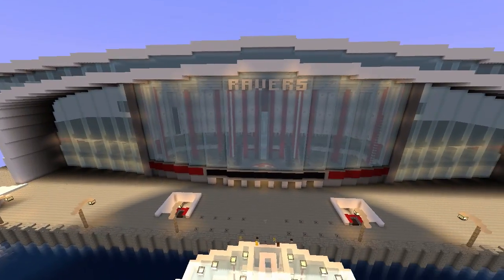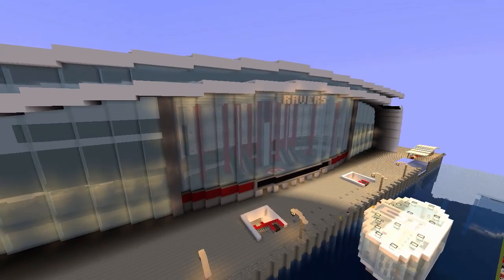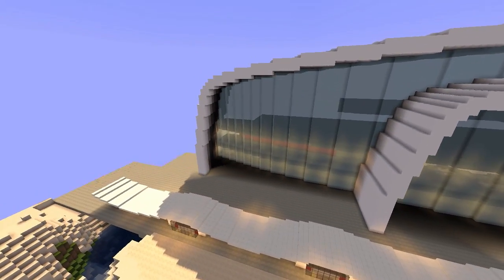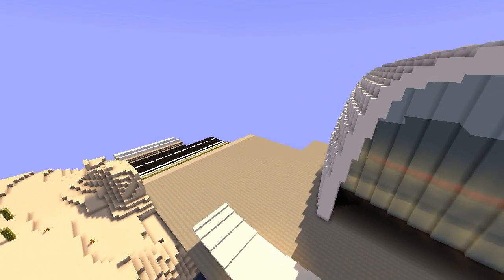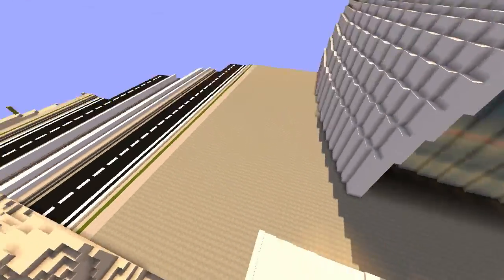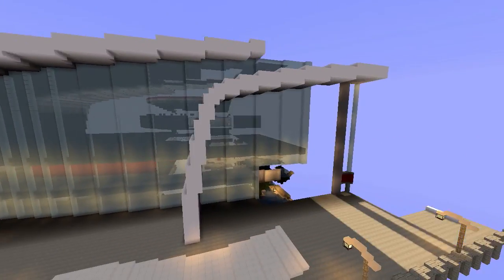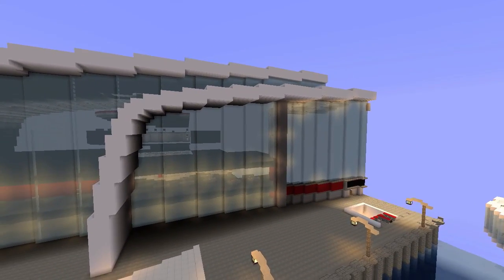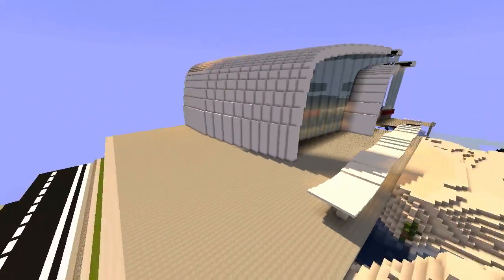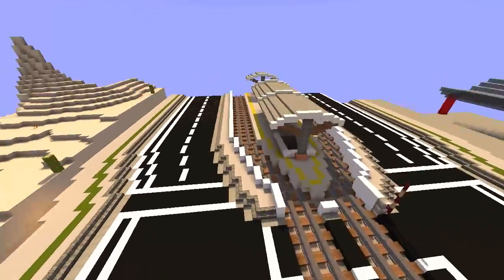Let me take a little fly around and show you the actual stadium. This is the front — you can see it's called the 'Ravers' stadium. I don't know if it's actually a replica of a real stadium, but even if it is, it is crazy. I'm not sure if it's 100% complete — I know the inside and all the features are 100% complete, but I don't think the outside is.